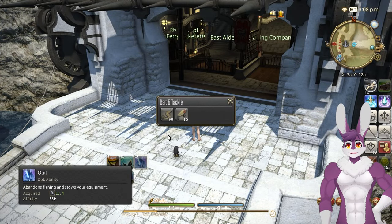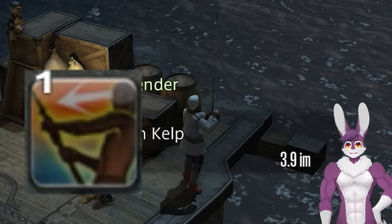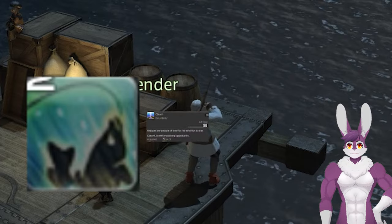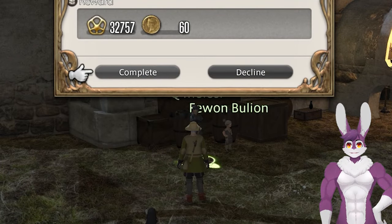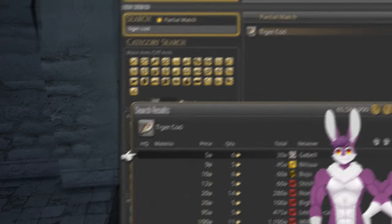Now we're all set for getting to level 60. Equip your versatile lure with the Bait action and press Cast anywhere there's a ledge in Limsa. When a fish bites, press Hook. At level 5, use Chum for 100 gathering points so fish bite faster. When you hit level 10, teleport to Swiftperch. Complete about 3 leave quests and you'll be level 20. To speed up the process, buy the leave items on the market board.